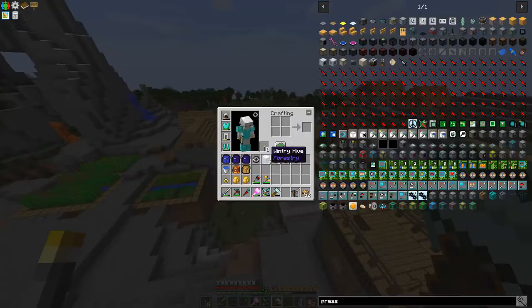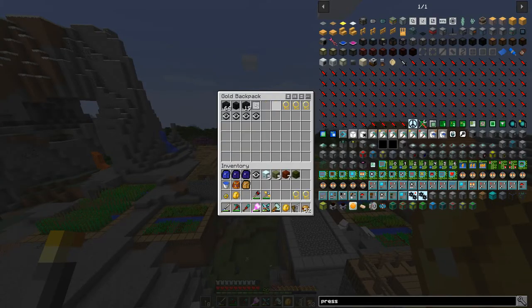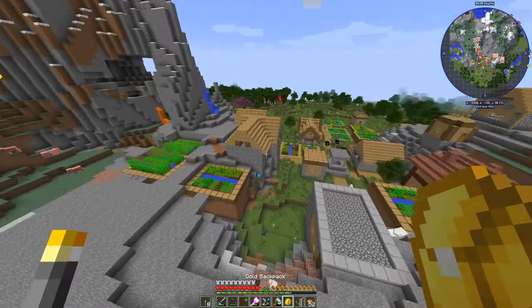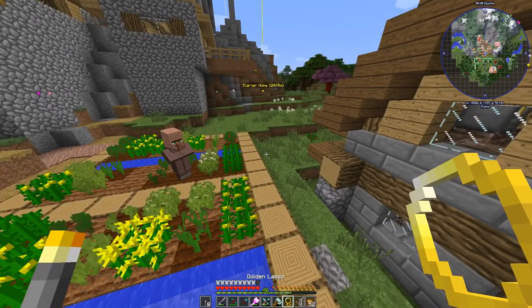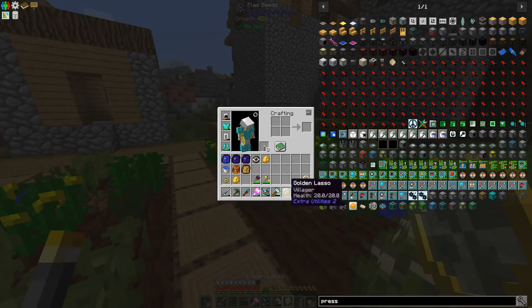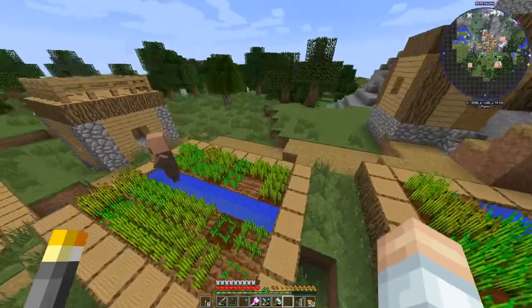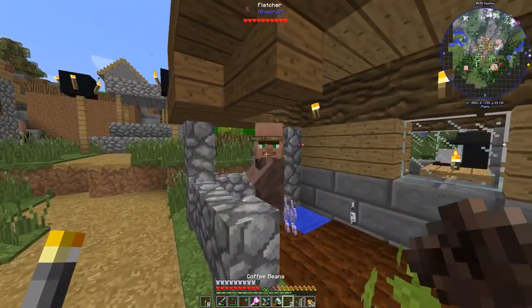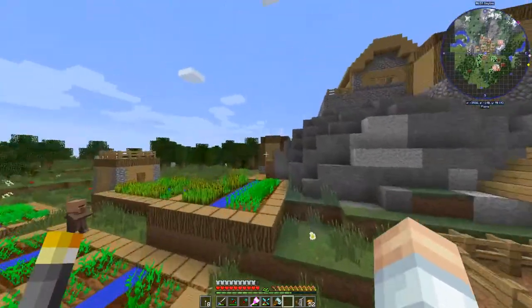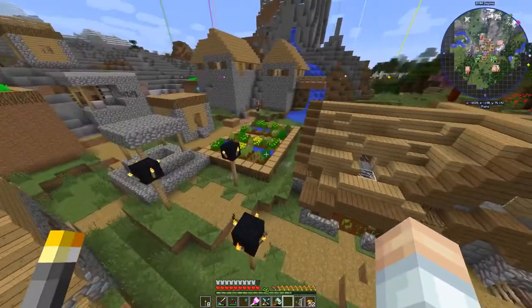Still looking for another meteor but it's pretty easy with flight. We found a village! Time to get out the golden lassos — I want to grab two farmer villagers. Let's see if we can find a farmer. There's one — let's check his profession — yes, he's a farmer, and now we've got him in a golden lasso. Is there another farmer? These ones are fletchers, not what I need.